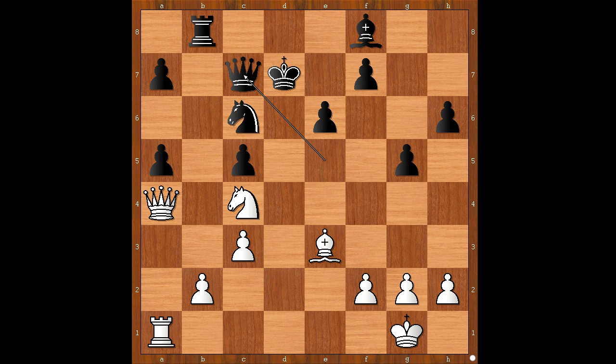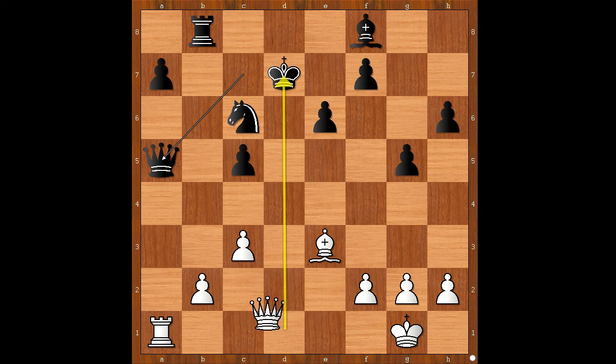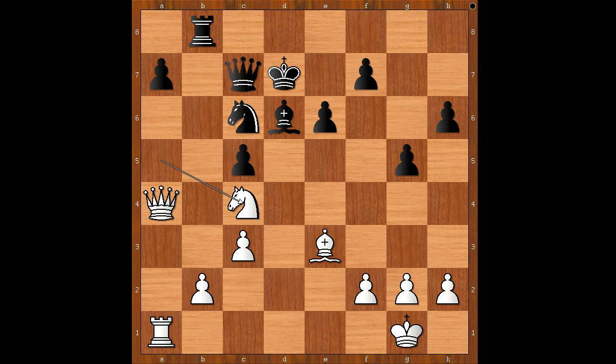Can white play knight takes on a5 or not? Would you? Alcantara did. Knight takes on a5, bishop to d6. If queen takes on a5, then queen check, winning the black queen. Back to our game — bishop to d6, knight to c4, king to e7, knight takes on d6, king takes on d6, rook to d1, king to e5. The black king is now centralized.